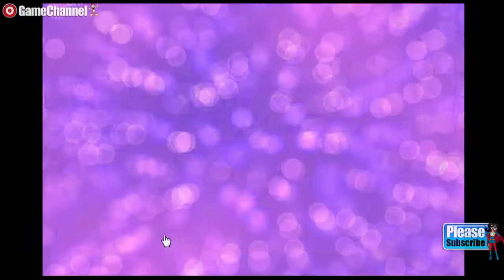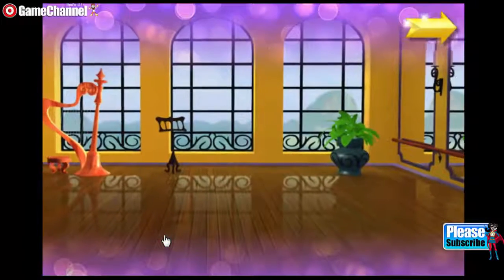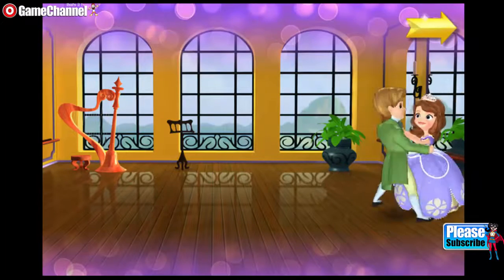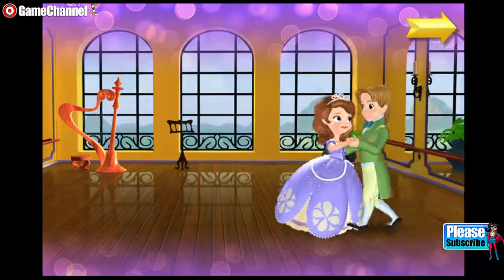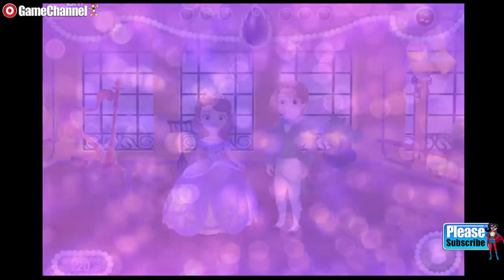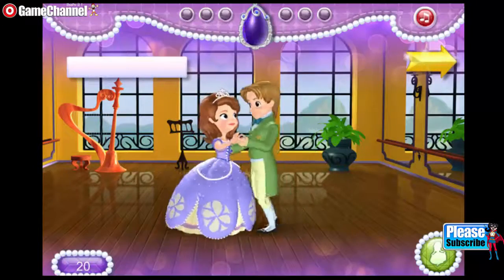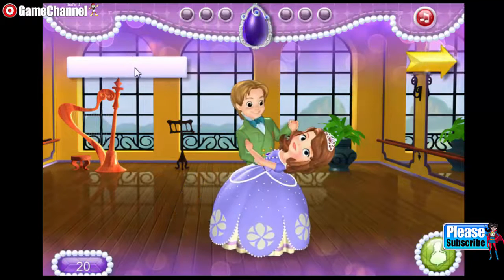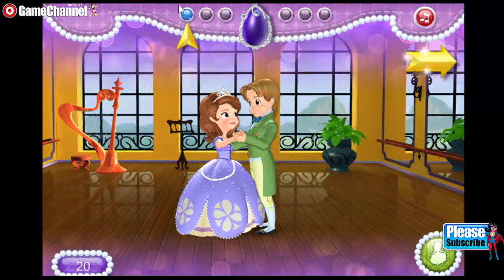Level 1. Welcome to the beautiful Royal Prep Ballroom! Sophia needs to practice a waltz with James for the Royal Ball. Can you help them make all the right steps? Press the space bar on your keyboard every time you see the button flash. Try to keep them dancing until the end of the music. Watch the jewels here to see how far along you are in the dance — each jewel lights up twice. Earn points for each correct step.